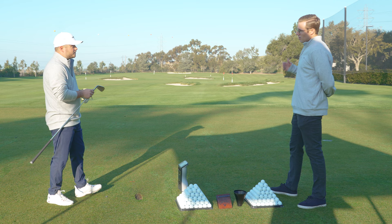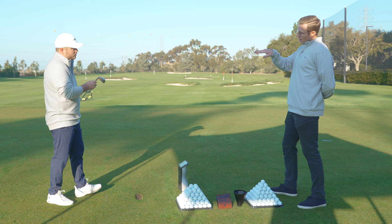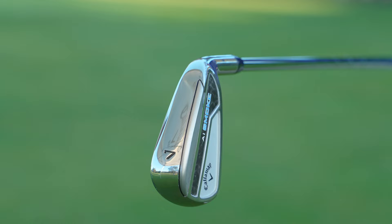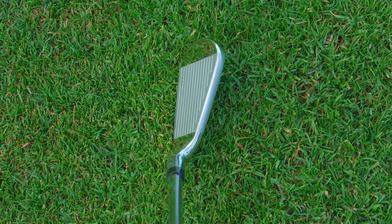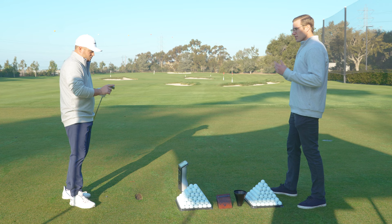We took some inspiration from our Apex line and some tour feedback about the leading edge and making it a little more forgiving. We actually have a destructive leading edge that you'll see in the light there. What that does is it lifts the leading edge off the ground, so a lot of players find they're coming through more confidently. They're actually getting a little more ground interaction than they typically would, but not in a way that they're chunking — in a way that they're gliding through the turf.